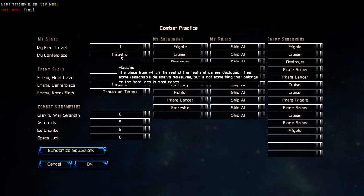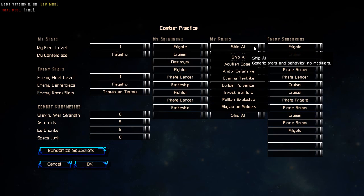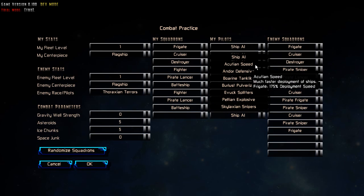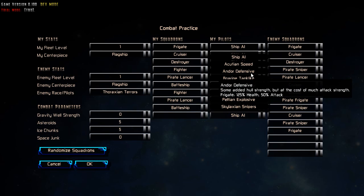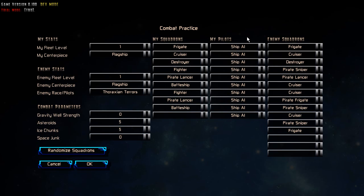The centerpiece — in our case our flagship — deploys one or more squadrons depending on how many they have. We've got it set up so that I've got nine and the enemy has twelve. You can also choose what pilots you have, both for your race and the enemy races, as well as for your own squadrons. It gives different bonuses depending on what kind of pilots there are. Right now there's one type of pilot for every race, but there will eventually be more than one type.